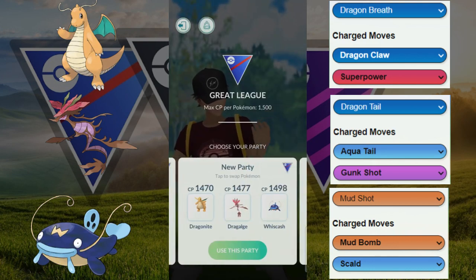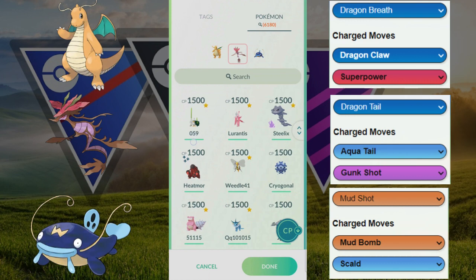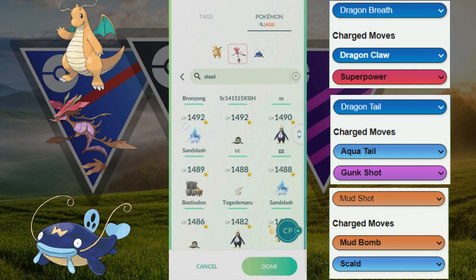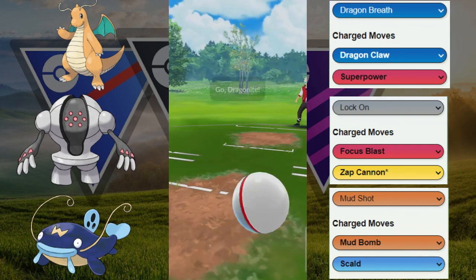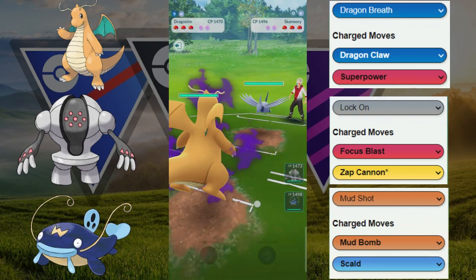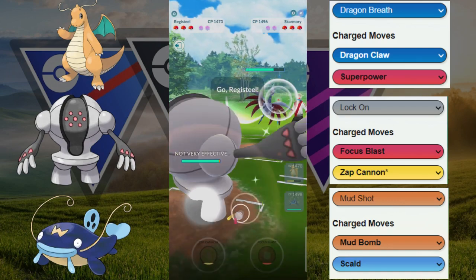Alright, one last game. We decide to potentially switch out something — looks like we're going to switch into another steel type. We decide to pick the Registeel for a little bit more bulk, since running the shadow Dragonite does require more bulk. These are the next two bulkiest Pokemon to pair with the Dragonite.